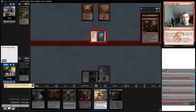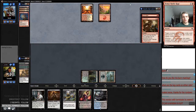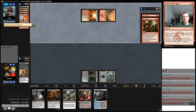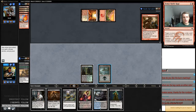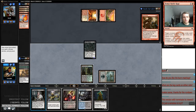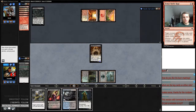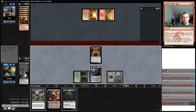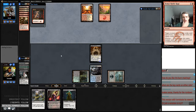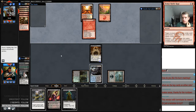We did hit the land, which is going to be good at some point — not right now, because it might find us Temur Battle Rage or a blue card. My opponent's last card is Skullcrack, so we're going to take it. That basically saves us a point of damage. Now we need to draw Temur Battle Rage, or my opponent has to miss two draw steps.